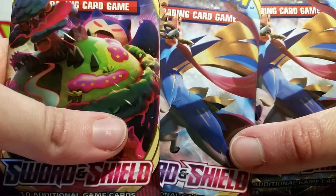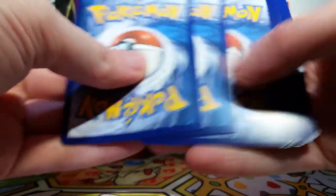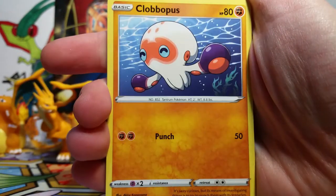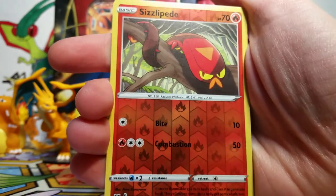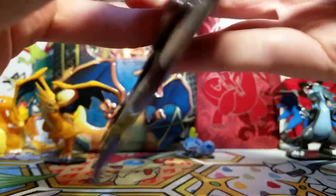For our main event, we've got three packs of Sword and Shield goodness. We're going to start off with the Gigantamax Snorlax, because that's just how we roll. This one is the only unique one, and it came with the mini binder, so maybe that'll give us some good luck. We've got a Steel Energy, a Salazzle, Dugtrio, Pokemon Centrelady, Rhyhorn, Clobbopus, Goldeen, Roselia, Gastly, a Sizzlipede reverse — I love seeing that. And our rare is a Rillaboom Non-Holo. This is not the one with the ability, so maybe not as exciting.